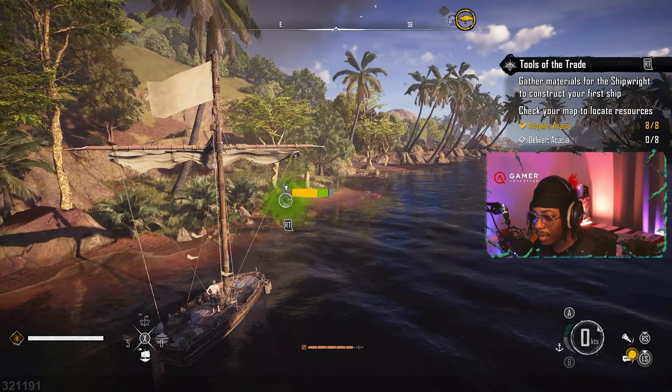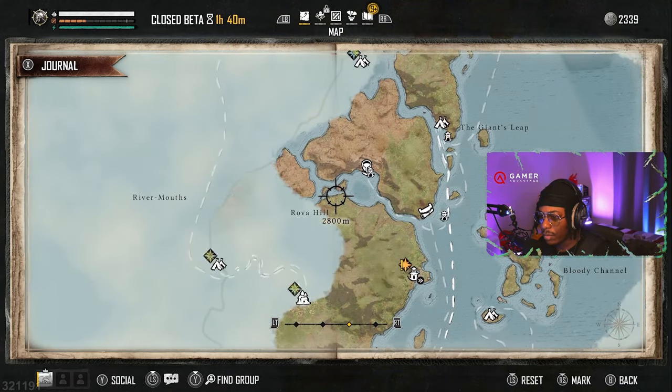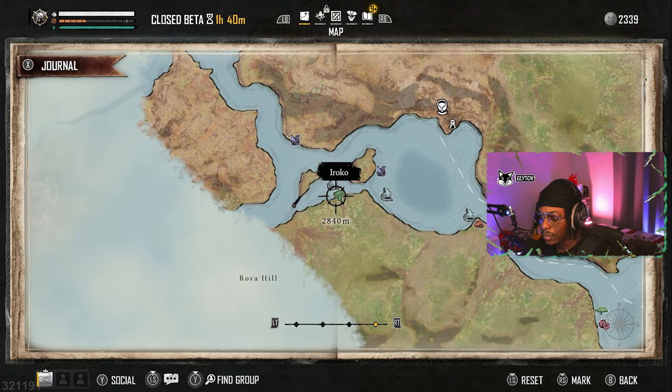The gameplay loop is basically having quests, grabbing materials from completing those quests or from side quests or just venturing out in the world, and then doing upgrades to your ships, weapons, and crew. When you play a quest it will show what materials you need, and if you pull up your map you'll see what the materials look like and the locations for them. It actually reminds me of Far Cry 4, where they already showed the location on the map — a great idea so you're not just wandering around aimlessly.